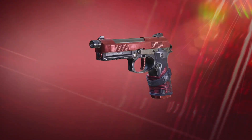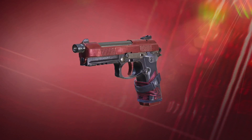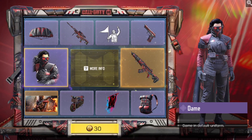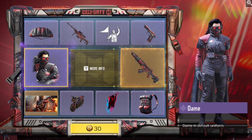I definitely want the Renetti. I don't think I have a blueprint for it, so it's definitely what I want aside from the Legendary. Honestly, I think this is one of the rare draws where the character skin is better than the weapon — the Legendary weapon.